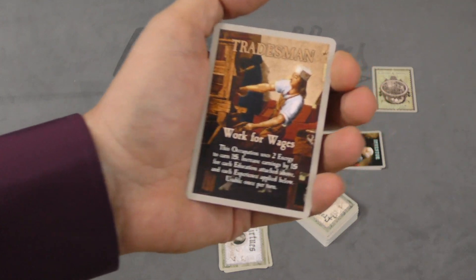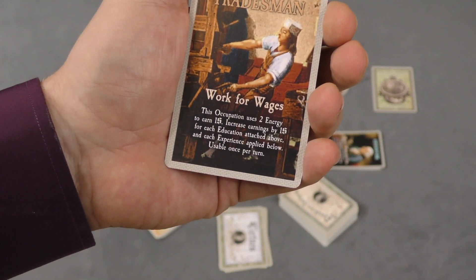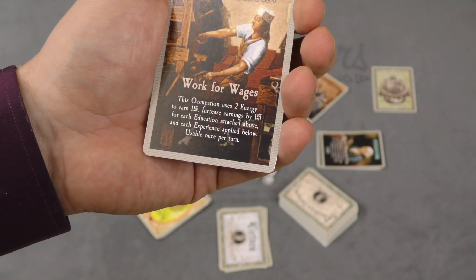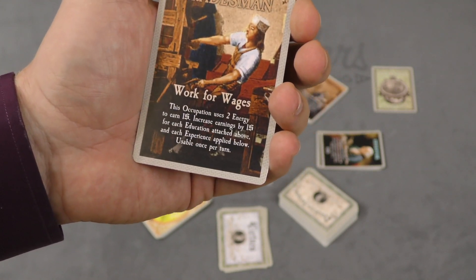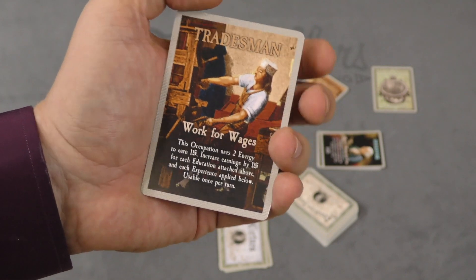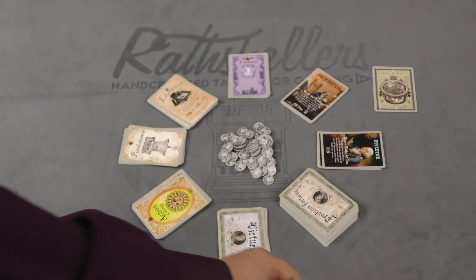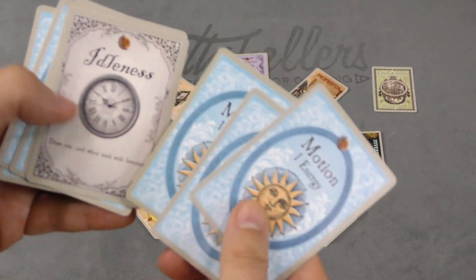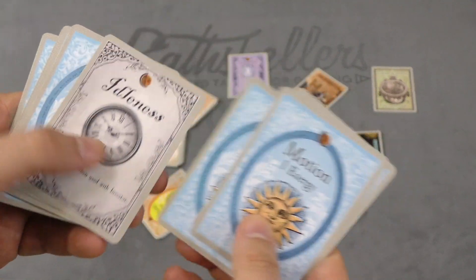Each player is going to have a tradesman in front of them — work for wages. This occupation uses two energy to earn money, increasing earnings by a buck for each education and experience attached below, usable once per turn. Players will start with some money and their own starting deck of cards.